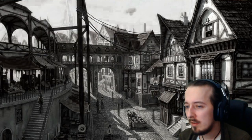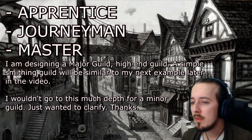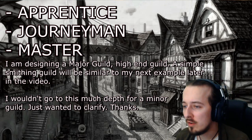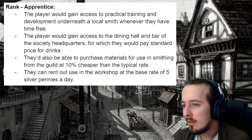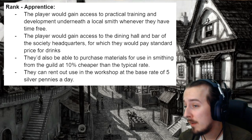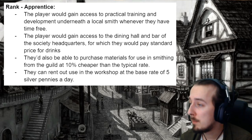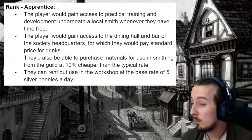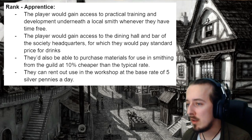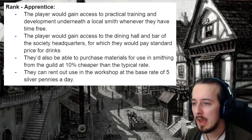I've written up the benefits of being an apprentice, a journeyman, and a master in the KSS, so there's some kind of depth and advancement for players who join — with the assumption that there's at least one or two players in the party who are interested in smithing. For an apprentice, the player would gain access to practical training and development underneath a local smith whenever they have free time. The player would gain access to the dining hall and bar of the society headquarters, paying a standard price for drinks. They'd also be able to purchase materials for smithing from the guild at 10% cheaper than a typical rate, and can rent out use of the workshop at a base rate of 5 silver pennies a day. I'm trying to come up with ways to exploit the amenities that the smith's guild has, as well as any social-political sway they might have in town.